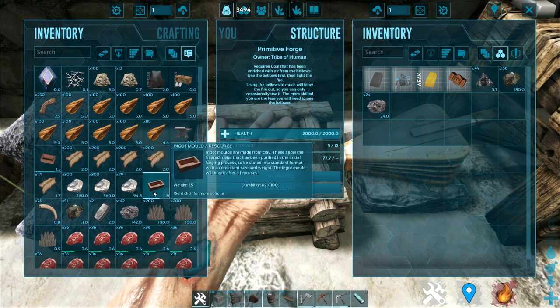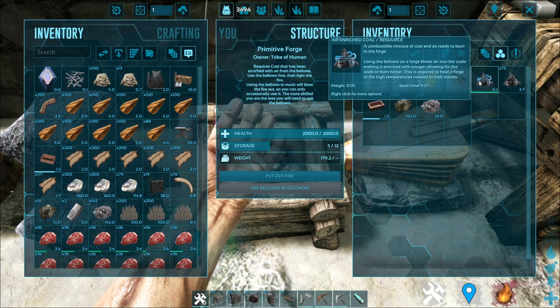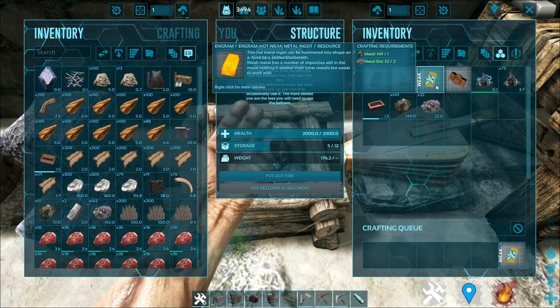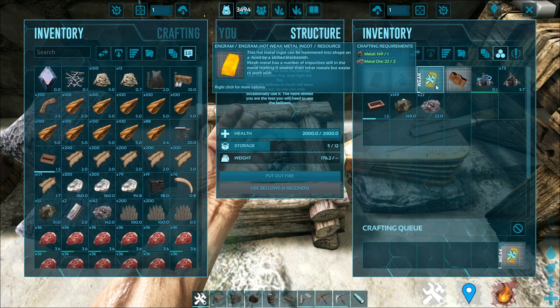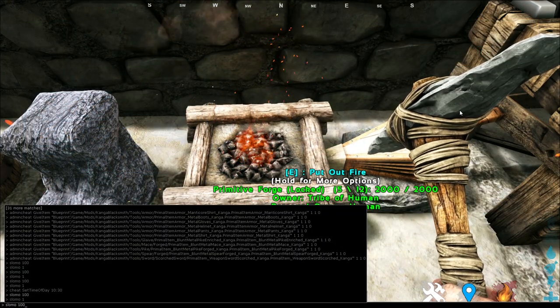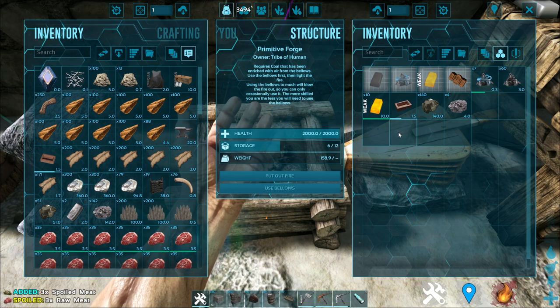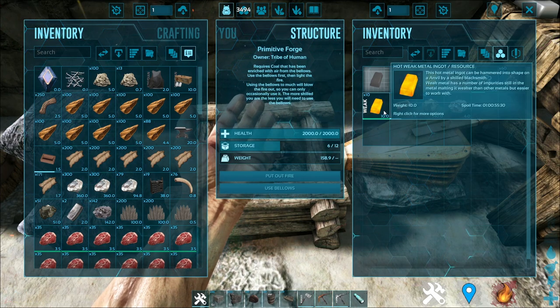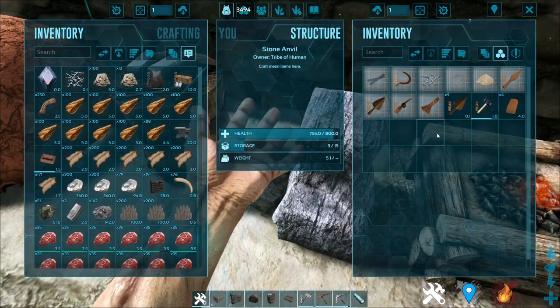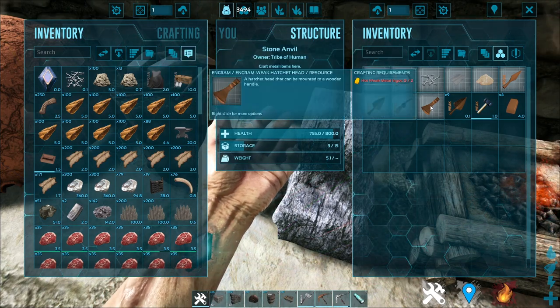Once you have your ingot mold, just plop it in. Make sure your charcoal is burning, and you can craft as many hot metal ingots as you want. Now that you have crafted a bunch of hot weak metal ingots, you might think you can immediately plop them into the anvil and hammer them into any shape you want — correct?